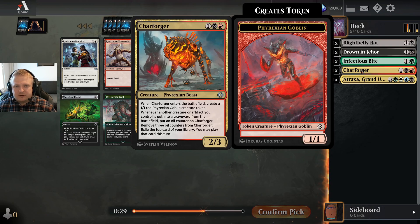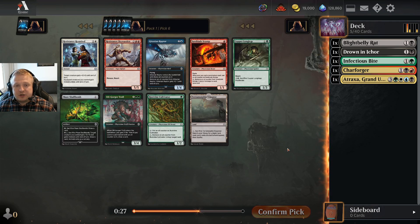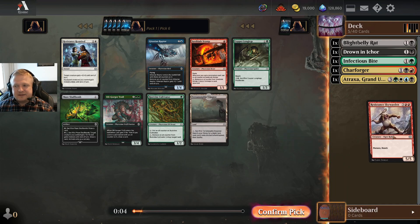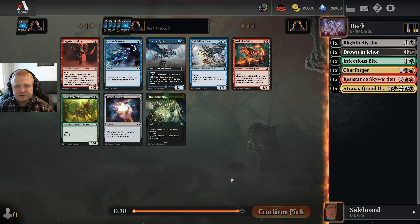There's a Terramorphic Expanse which would work with Atraxa, but since Atraxa isn't red, I wouldn't want to play five colors. So I'll either abandon the Tar Forager or continue with red-black. I do like Resistant Skyward — if it wasn't here it would be an easy Terramorphic Expanse pick, although the Cultivator is good too. After taking the Tar Forager, I think I'll take the Skyward and ignore Atraxa here.